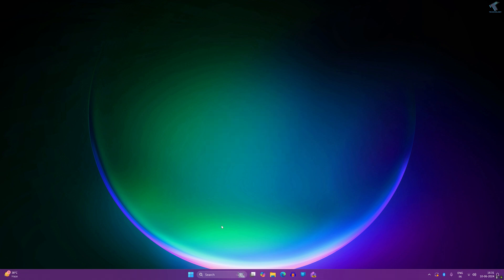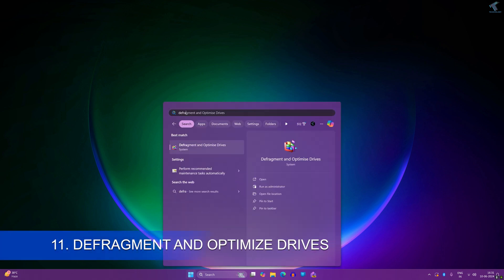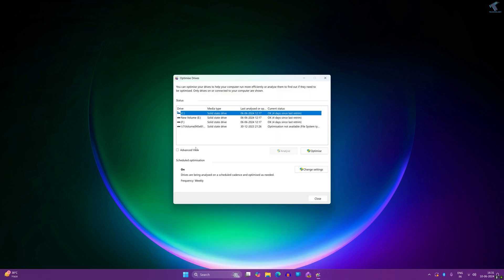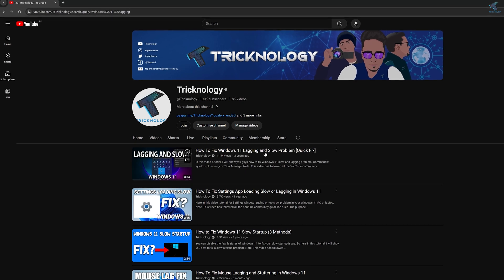The next one is defragment and optimize your drive. Go to your Start or search window and type 'defragment and optimize drives', then click on it. Select your C drive where your program files are installed, click the Optimize option, and you are done.